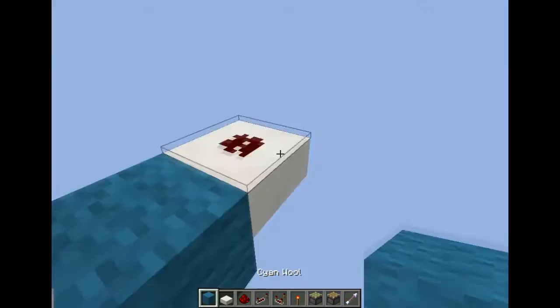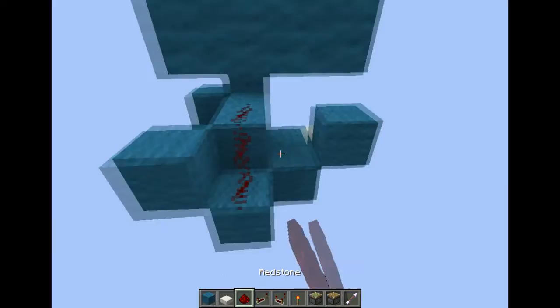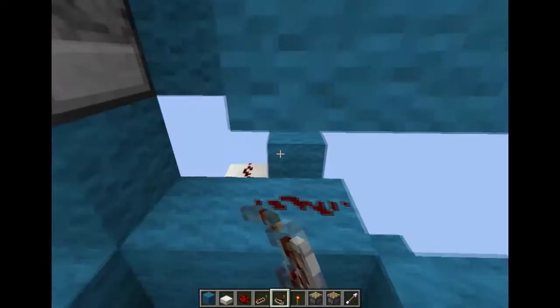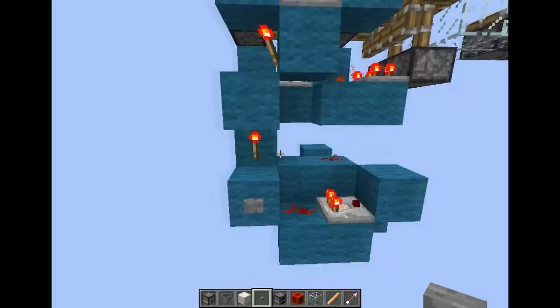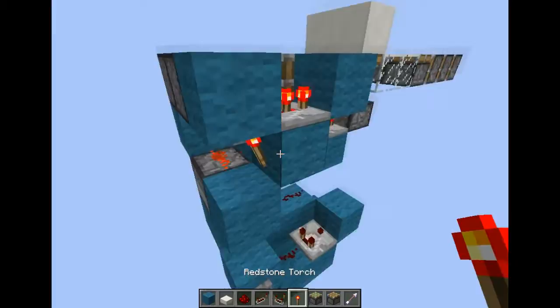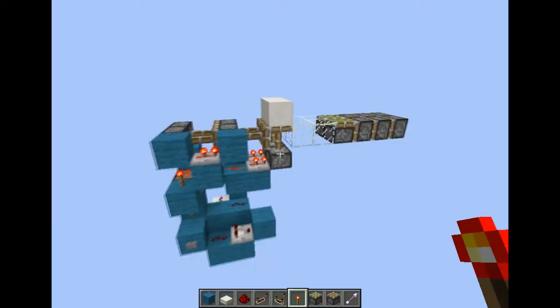This needs to be a slab. Now if we power this, this will be your input block. If you power it, it would start opening and in the end close it. That's why the delay is so huge when it's closing as well — because we use the same pulse extender.